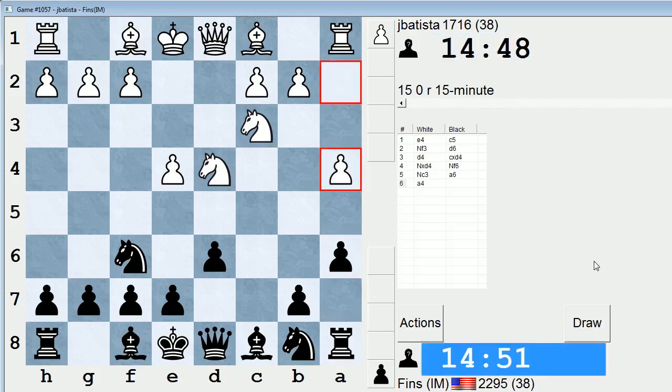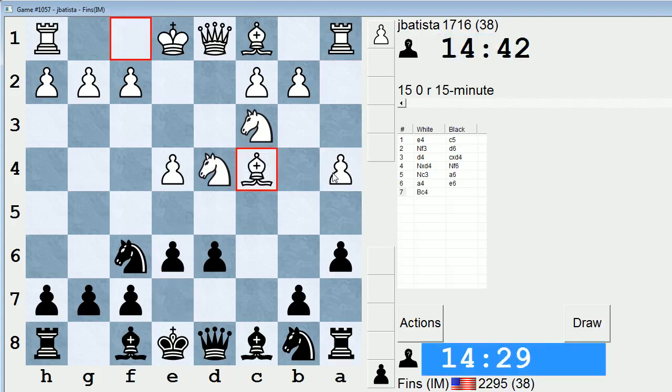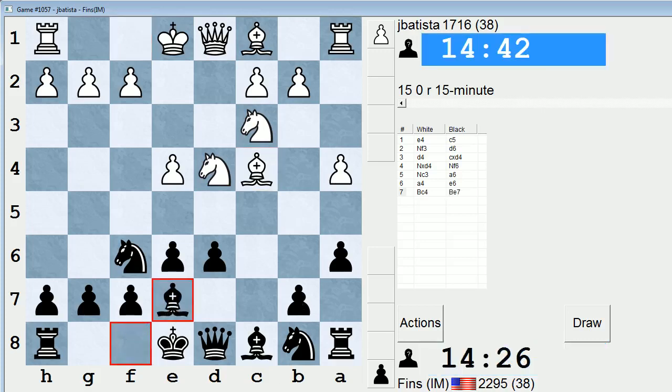He plays A4. So traditionally in the Sicilian, Black has a choice between E6 and E5. The Knight-orf is one line where you have a very flexible decision in that regard. Some lines, like the dragon, the pawn stays fixed on E7. And other lines it's just not really practical to push it to E5. But here I have that choice. I'll play E6 — I think it's a more flexible way to play the position. A4 isn't the most common move, trying to stop me from playing B5.